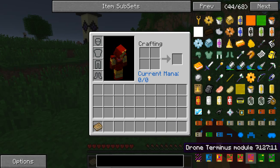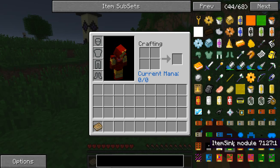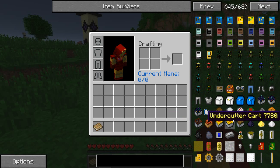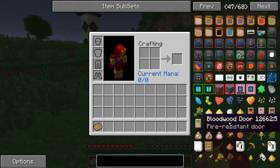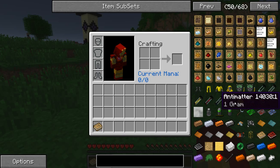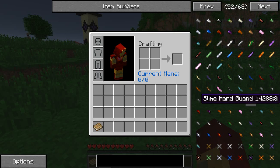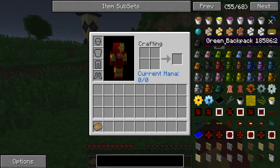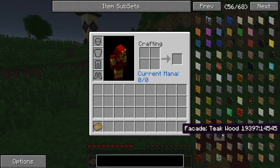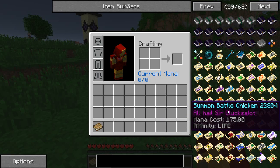Forestry. Here's some of the Darkcraft stuff. Logistics Pipes. Railcraft. There's MFFS stuff. I think that's most of it. Here's all the blades and stuff you can add to Tinker's Construct — it's pretty awesome. We'll get to that soon. Got Backpacks mod, of course. I think that covers just about it. And obviously there's some other ones we have.